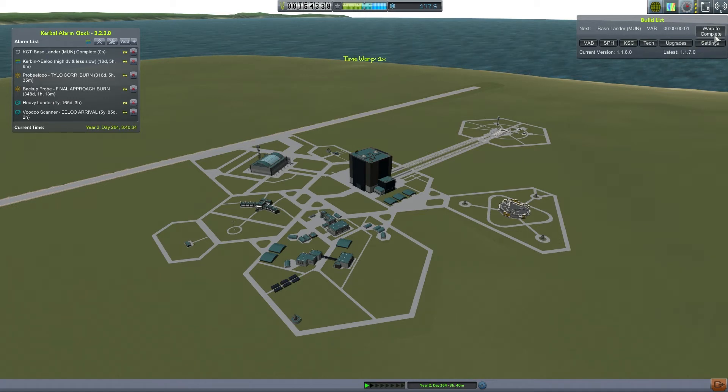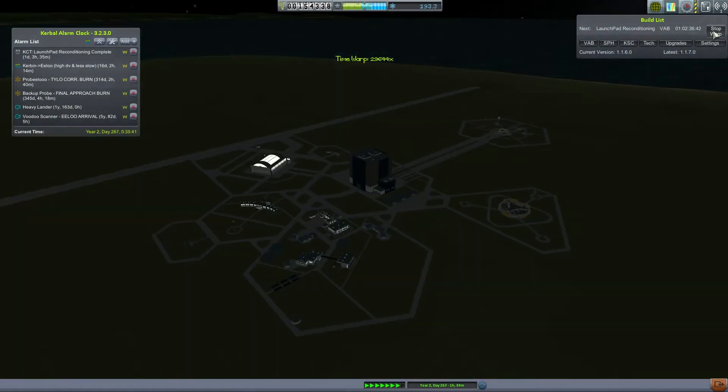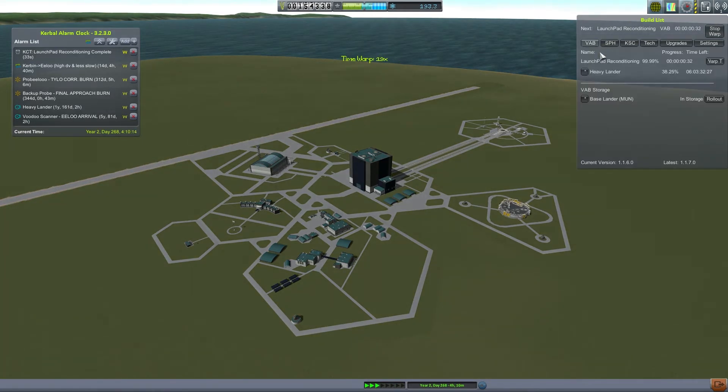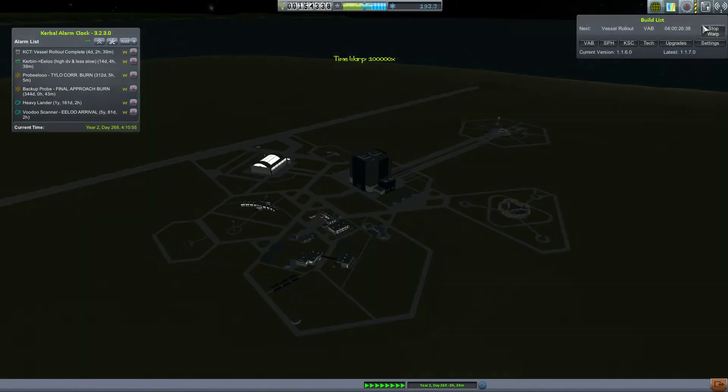The ship is ready — just waiting on launch pad reconditioning. I wonder if you can roll out while the launch pad reconditions. What we have here is a simplified version of the thing sent to Elu. It has one fewer engine and a bit less fuel, which should aid delta-v efficiency on liftoff. It has less fuel but the same engines, so it will lift off more efficiently — that's the thought anyway.